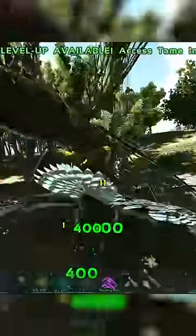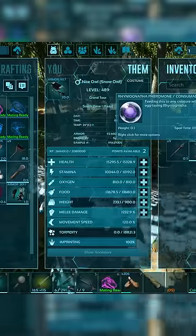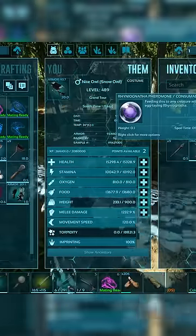The first thing you're going to need to do is kill one, and I definitely would recommend killing a low level. When you kill it, it drops a Pheromone item that you're going to need for the taming process.